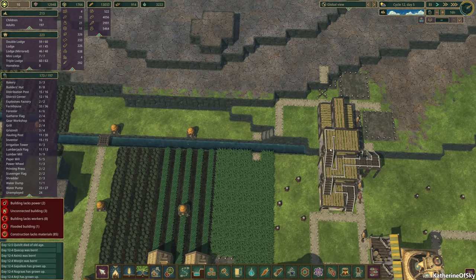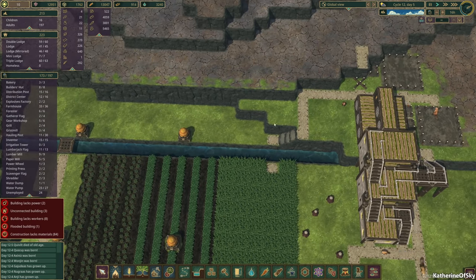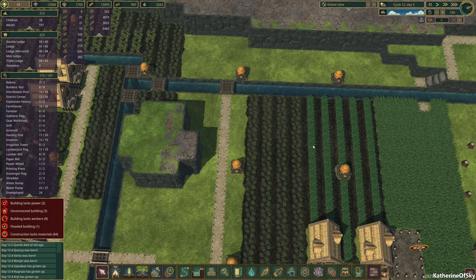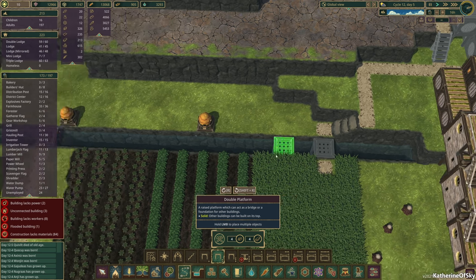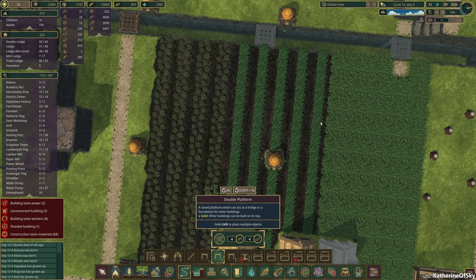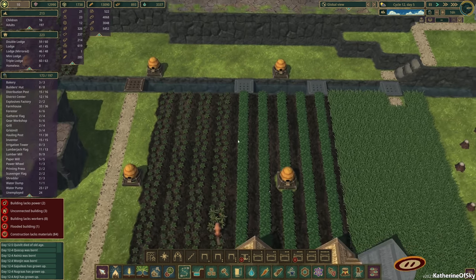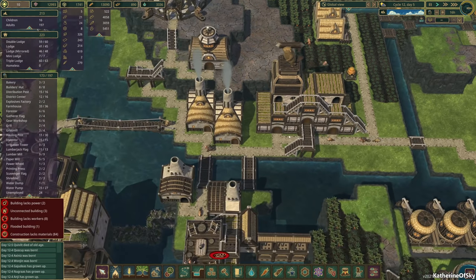Now that we have the canal already dug, and we have this space kind of set aside for that kind of stuff — we do have a tiny bit of cropland up here, but I'm not sure if we'll actually use it. We could potentially put farmer's buildings here and then have them share this land. Let's put in a couple more platforms for them to cross over this canal — space them out a little more evenly so we'll have room for our farmers to go across the canals.